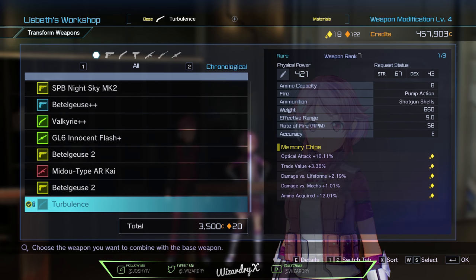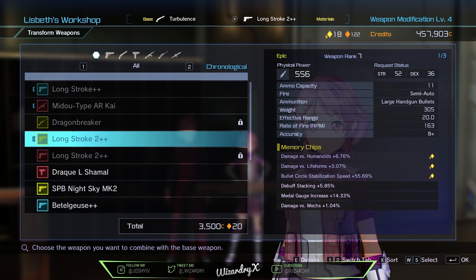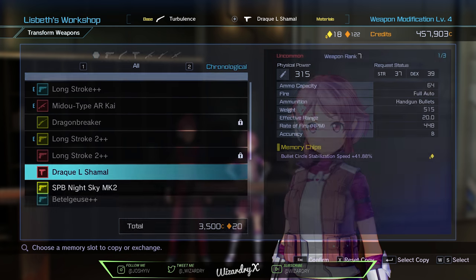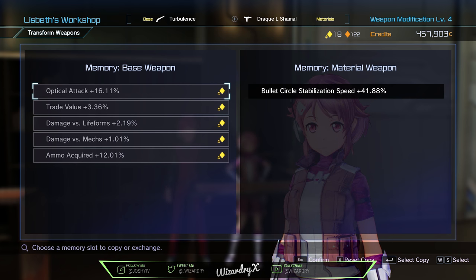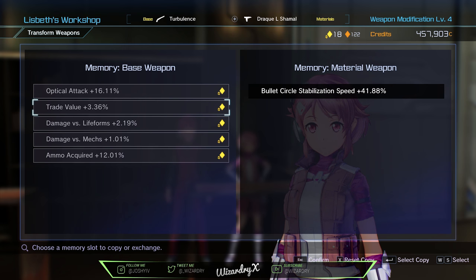So we're going to go ahead and press on it again. After you make your first selection that's going to be your base weapon. You want to make your second selection and this will be whatever material you're going to use to enhance your gun. The left side is going to be your base weapon and the right side is going to be your material weapon. Right now they're all locked, and on the top right you have your unlocking chips — that's what you need to unlock whatever enhancements you want.